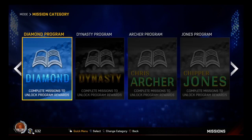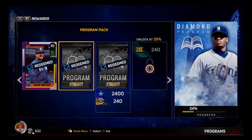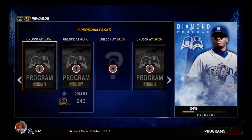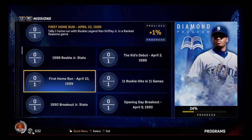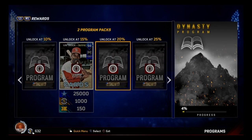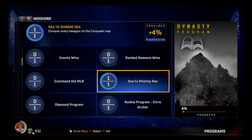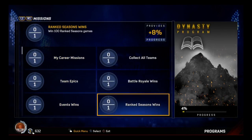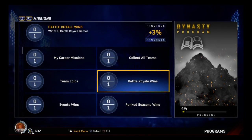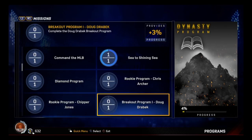This is the grind - this is how you get Griffey and stuff. See, this regular diamond program - once you get all this done you end up getting 99 Griffey. I got 24% done. And once you get 15% on this one you get a 94 overall, which I'm at 4%... I'm at 8%, so I would have 12%. I need 23 wins.